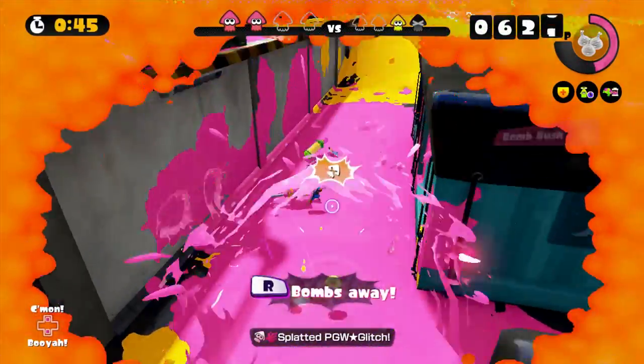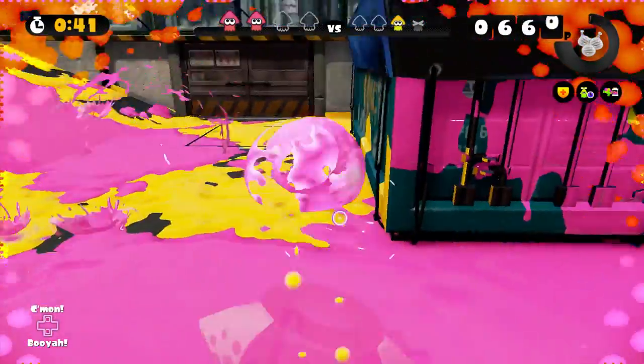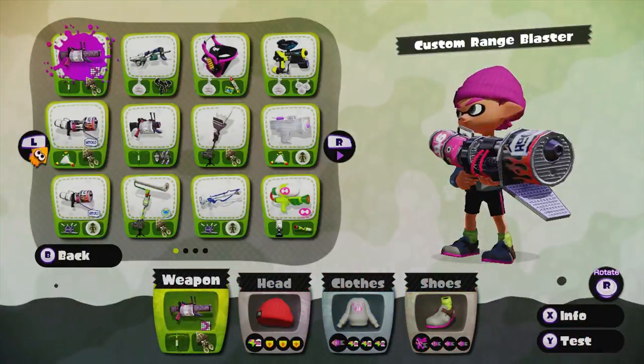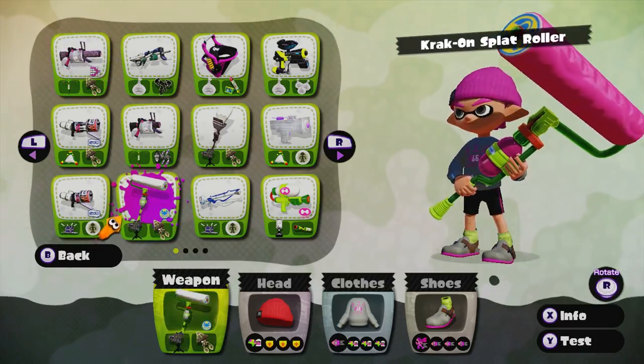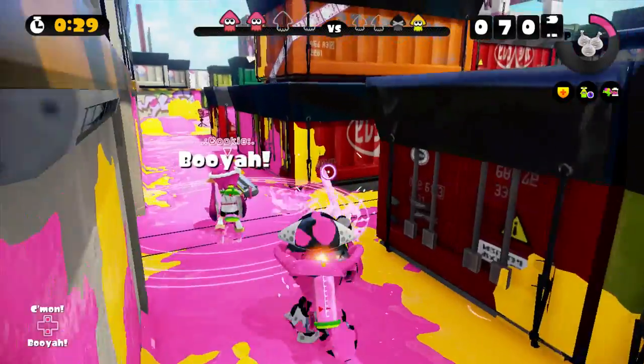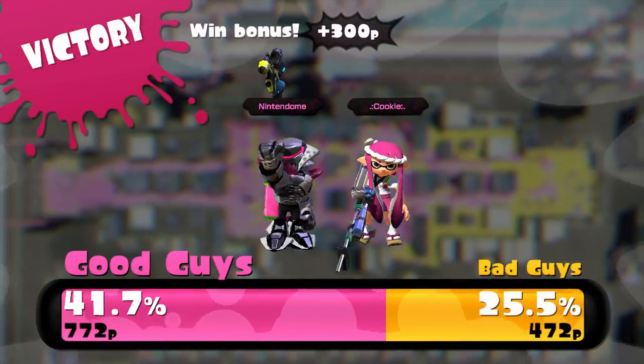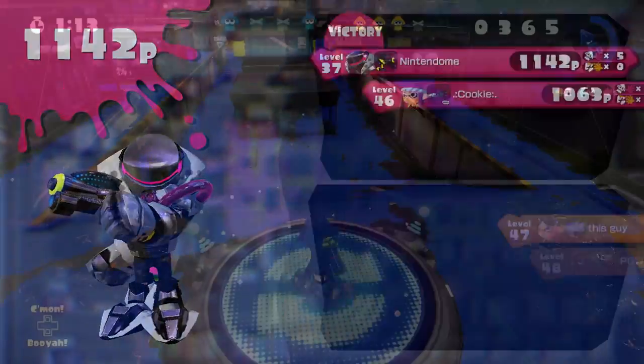Thanks to the various narrow pathways, this map will definitely have its fair share of close-range combat, so rocking a weapon like the Krakon Roller can be plenty effective here. However, due to how deep both of these pathways reach, weapons with a very large range, such as the Charger weapon class, excel here as well.